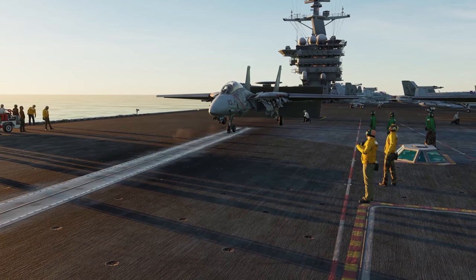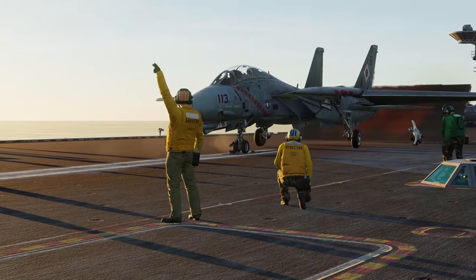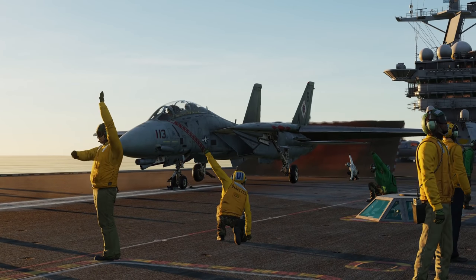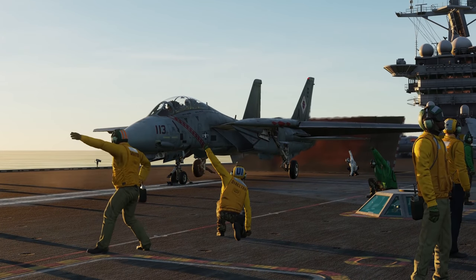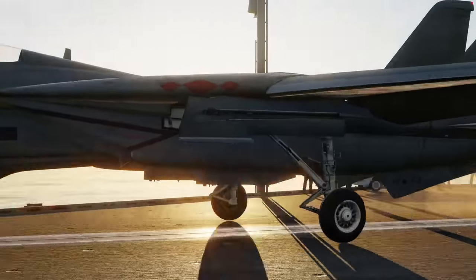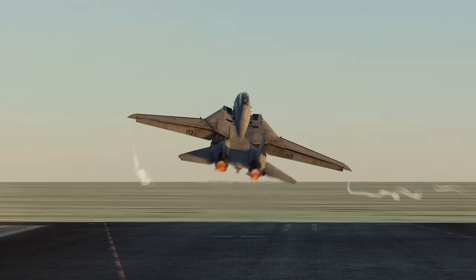In this example, the director just gave the catapult officer control. The catapult officer is telling the F-14 Tomcat to run up its engines. The shooter is now doing safety checks, touches the deck, gives the shoot command, and off the Tomcat goes.